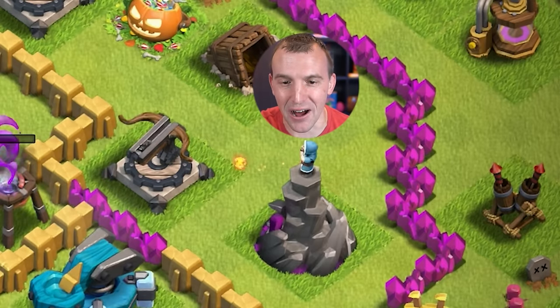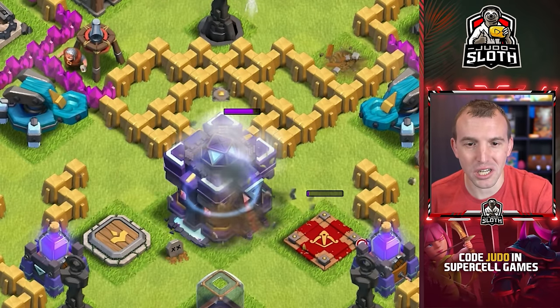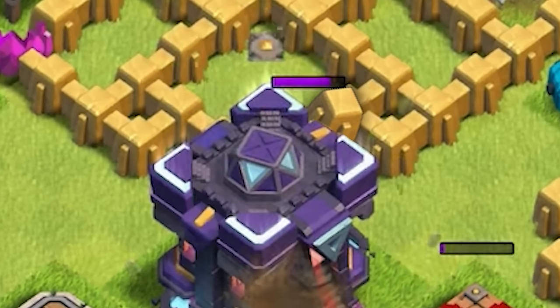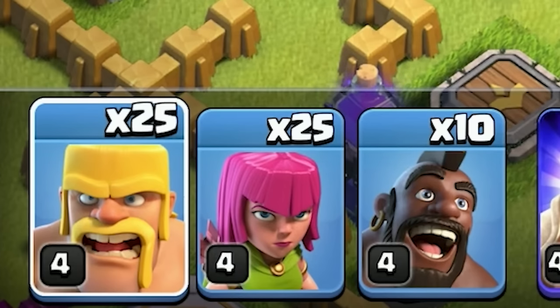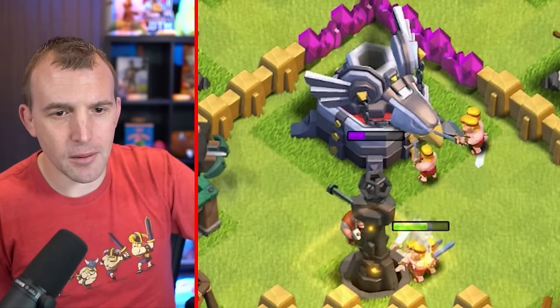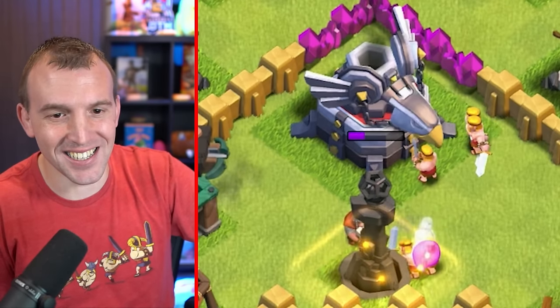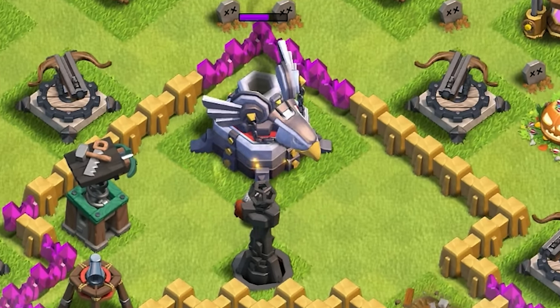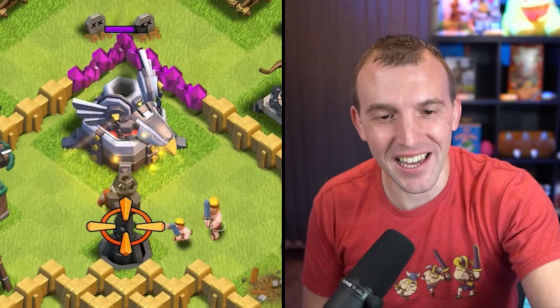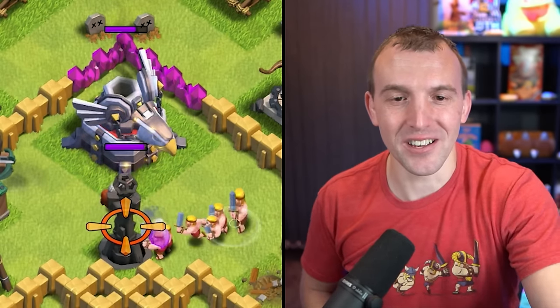What level is that wizard tower? I used a lightning spell on the town hall — it did damage on the wall behind it. We get reinforcement troops every 10 seconds, but the battle builder is repairing things. Should I just let the multi-target inferno and the eagle artillery get repaired before I send in more barbarians? They just instantly go down.